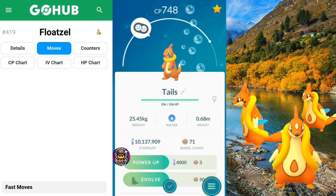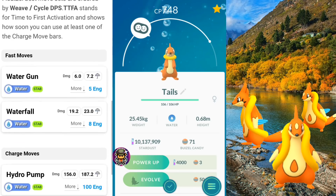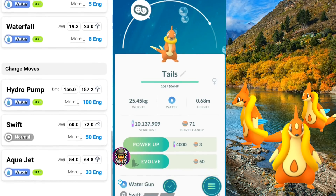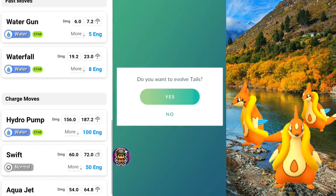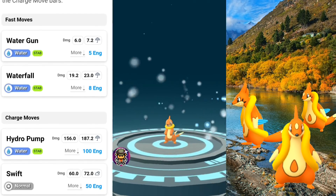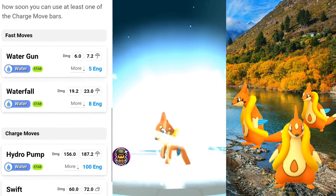Let's go ahead and take a look at its moves to see if it can counter anything that it's weak against. And that's going to be a big negative. Hydro Pump and Aqua Jet. So best moveset is going to be probably Water Gun — that's going to be charging it up.